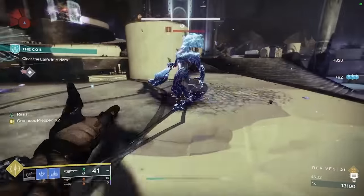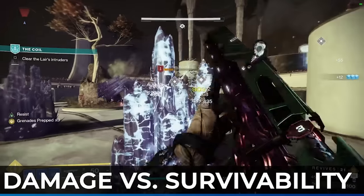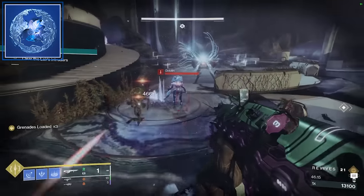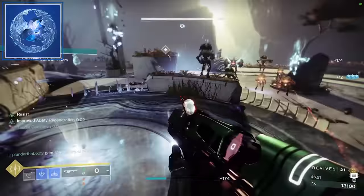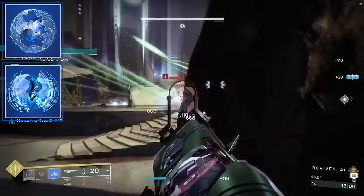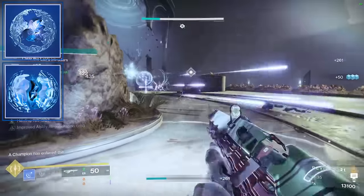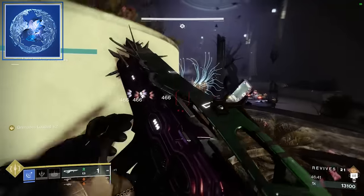Now that we got the weapons out of the way, let's talk about two fragments, because you need to choose between 45% more damage or 40% more survivability based on the activity you're doing and how you play. The other three fragments will stay the same, and the fourth is chosen between Whisper of Chains — which grants 40% damage reduction when near stasis crystals or frozen targets, so you should have this up all the time — and Whisper of Rending, which allows our primary weapon to hit frozen targets 45% harder. So in easier activities I would take Whisper of Rending, but in harder activities I would switch to Whisper of Chains. I'll leave the final decision up to you, since you should play Destiny whichever way makes it the most fun.